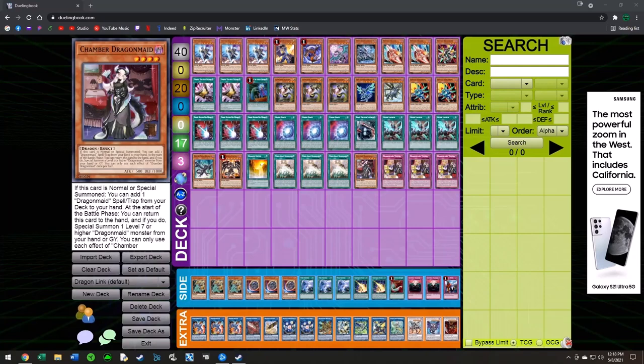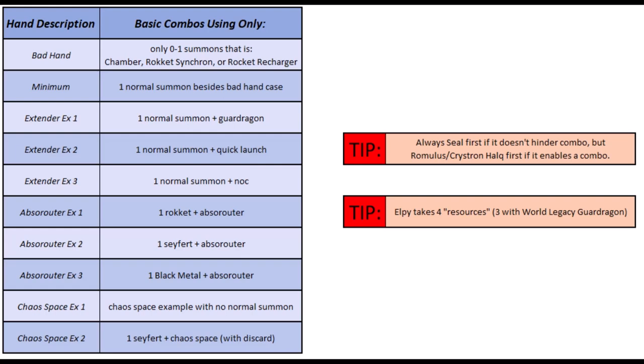Alright, what's going on guys. This is going to be the video that goes over some of the combos for Dragon Link. By no means am I trying to outline every single line of play — it's pretty much impossible to do that. The deck has a very high skill ceiling and it's very difficult to pin down exactly all the combinations of things that can happen, but I just want to give some examples. I'm going to flash up on the screen a chart of hands.